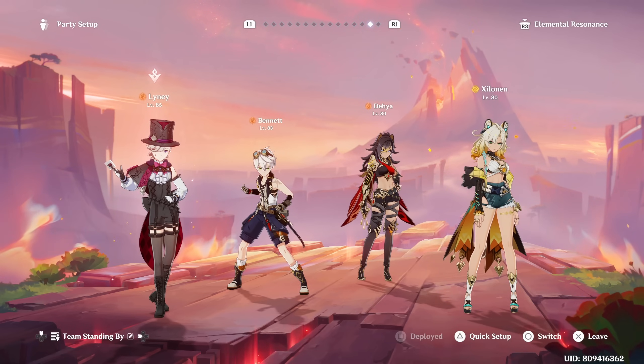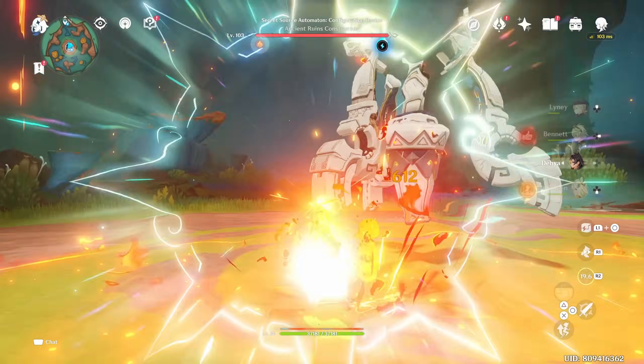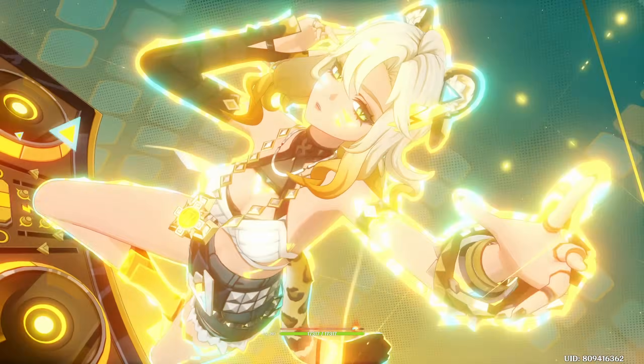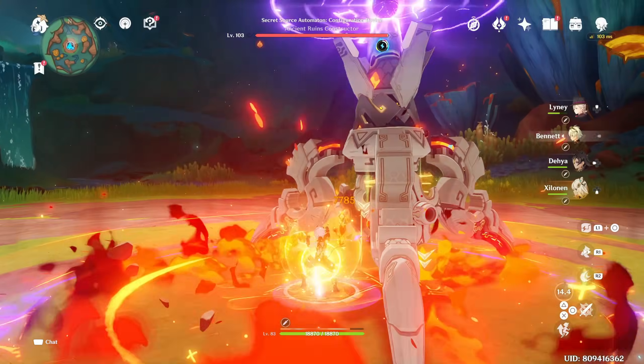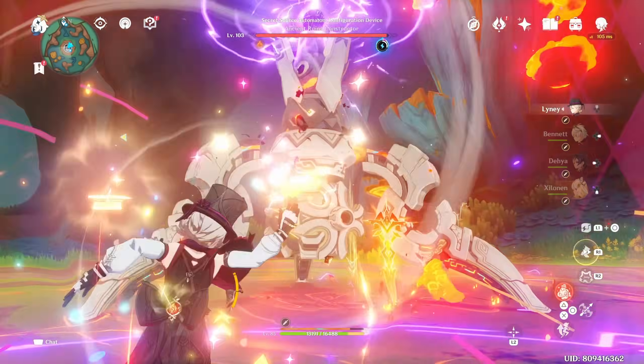For the Lyney team, you can run a team such as Lyney, Dehya, Bennett, and Zelenin. Considering that Lyney is a character that can get interrupted quite a lot, Dehya is the perfect companion here for a triple-Pyro team building for Lyney. Zelenin is just going to be there doing her job — buffing and resistance shredding the Pyro element by a lot.